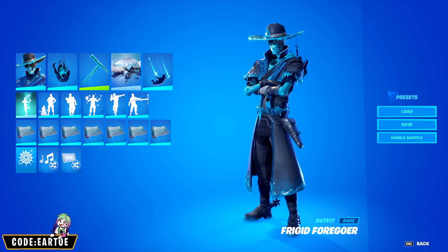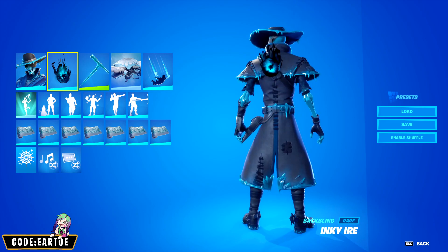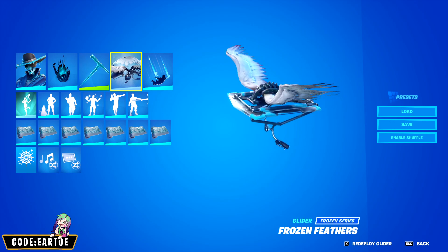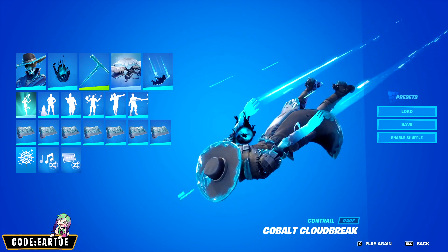Next we have another combo for Frigid Forgoer. For the backbling: Inky Iyer. For the pickaxe: Icicle. For the glider: Frozen Feathers. For the contrail: Cobalt Cloud Break. And for the wrap: Indigo Ice. Let's see how this works in game.